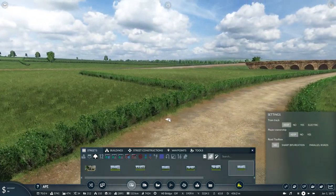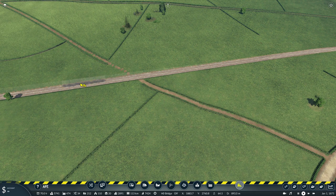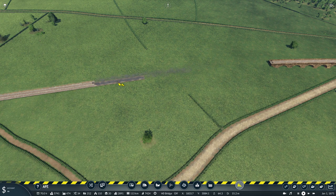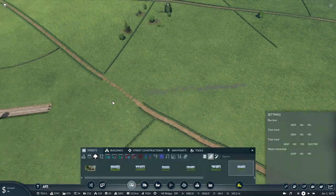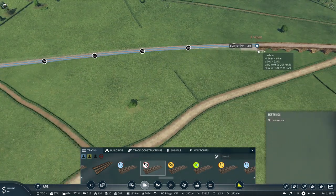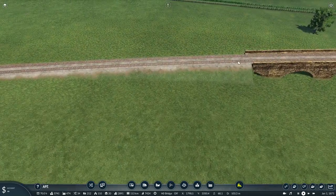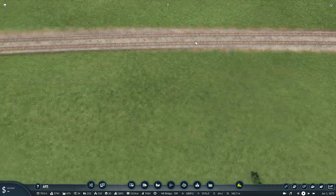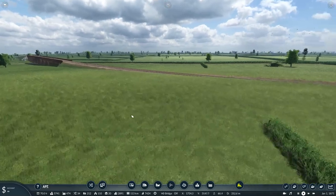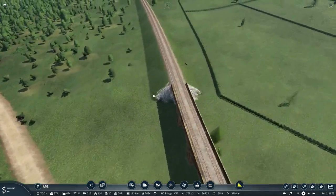For this area, what I want to do is make this quite significant — it's going to join at 67 meters, and I'm going to make this quite a significant join. It isn't smooth all the way through — it went to 68 and then 63. It did not do what I wanted it to do.